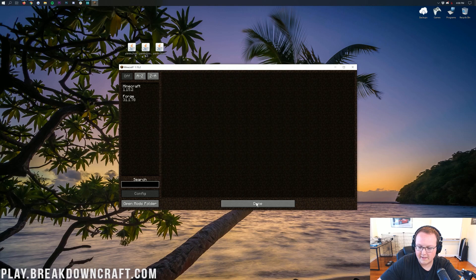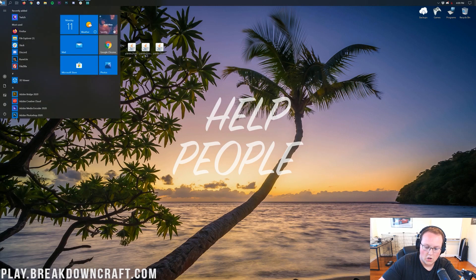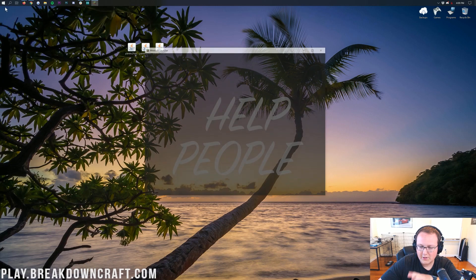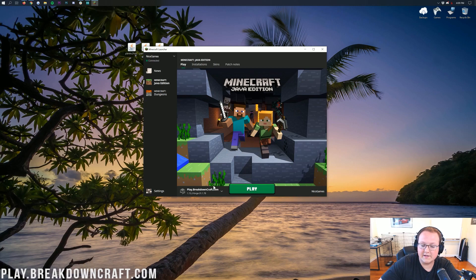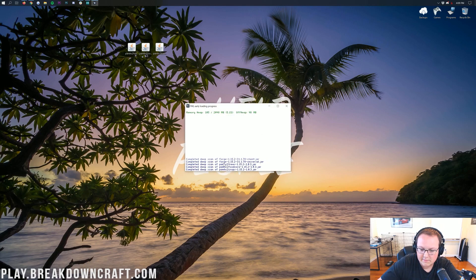If we close out of the mods folder and come back to Minecraft, the mods aren't here yet — they're not going to appear until we quit Minecraft and open up the Minecraft launcher again. At this point, we don't have to create a profile or do anything like that. Just select the profile with 1.15.2-Forge on it and click Play. Minecraft will open up, and this time in the preloader you'll actually be able to see Pam's Harvest Craft loading. The mods are there.